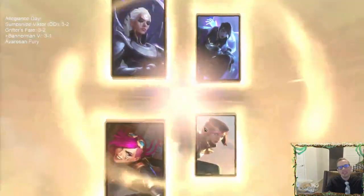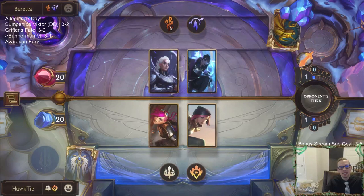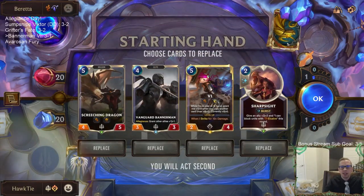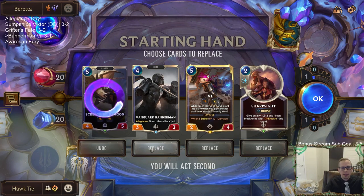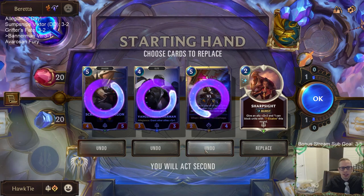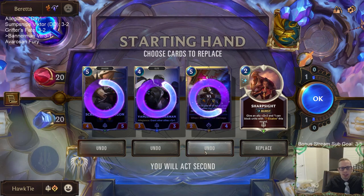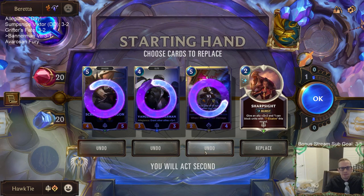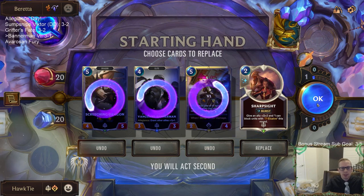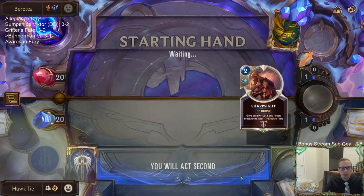Aphelios deck number four — fourth Aphelios, Bilgewater deck, but the other three had Twisted Fate and this one has Diana. We've got to mulligan. We may have to just mulligan all of these — can't keep a five if we don't have anything cheaper. I probably do have to just mulligan them all. I like Sharp Sight a lot, I'm going to keep Sharp Sight. So even if we lose this we're going to have a winning record of three and two.